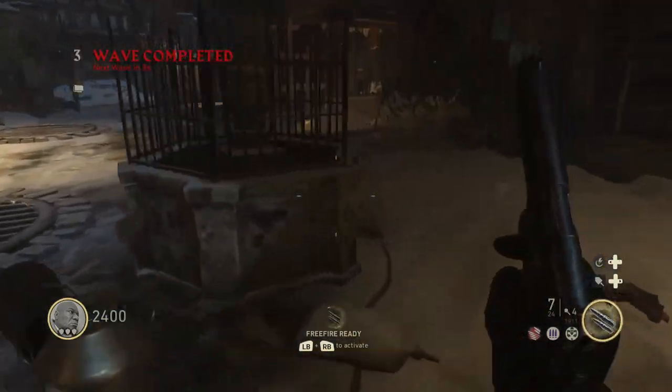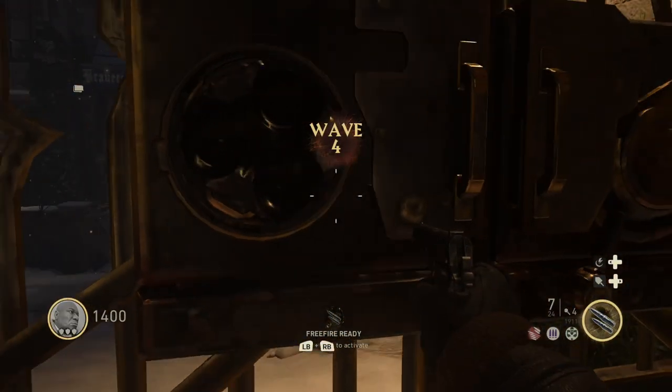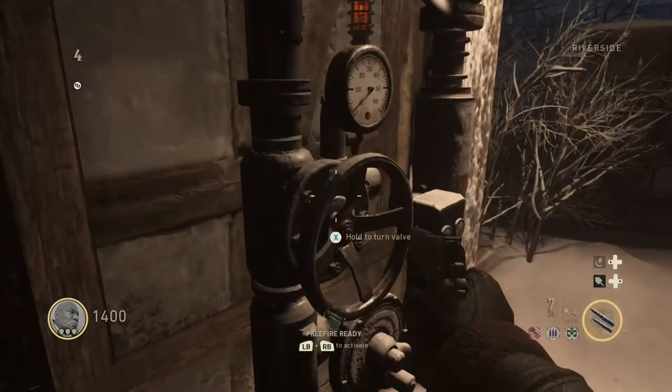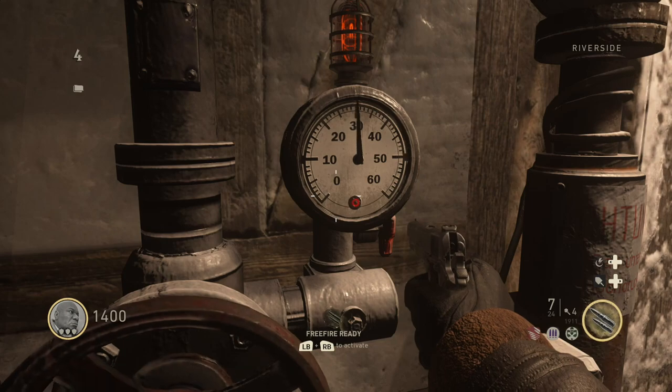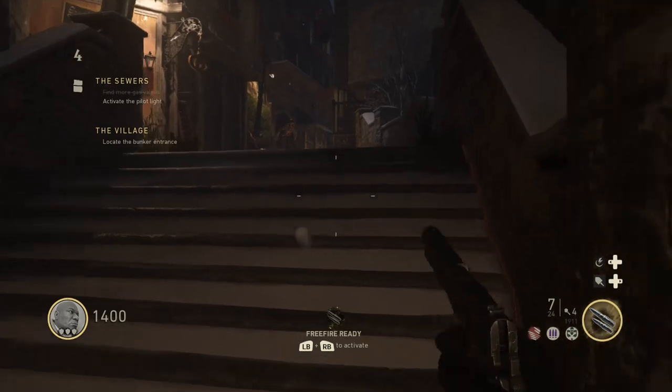Now we need the middle to turn green to finish this off. You follow the lines that are on the ground and they'll lead you to where you need to go. This is the only one you have to open a door for. You run right over and hold X until it reaches all the way to 60. You can look around while you do this just to watch your back.